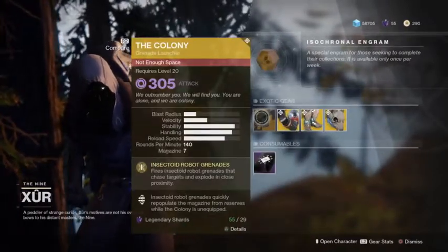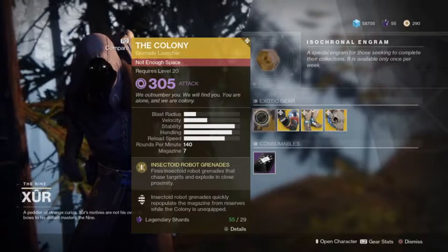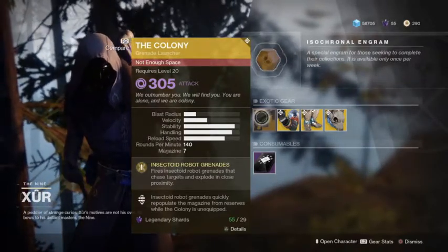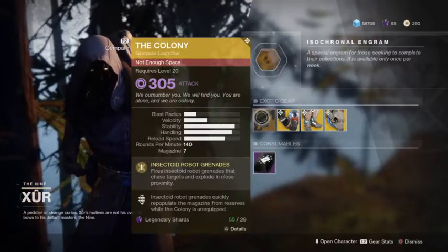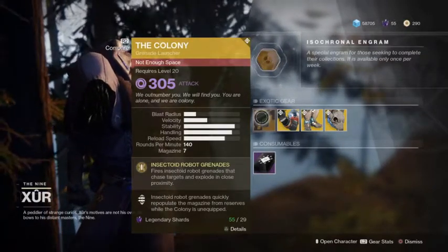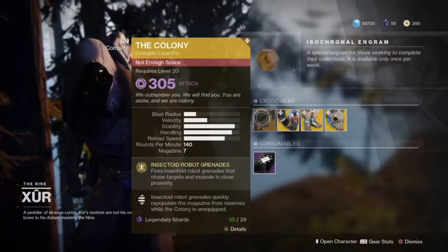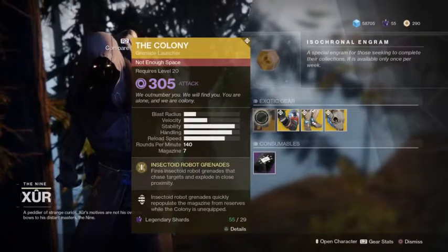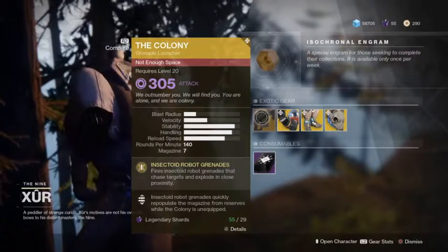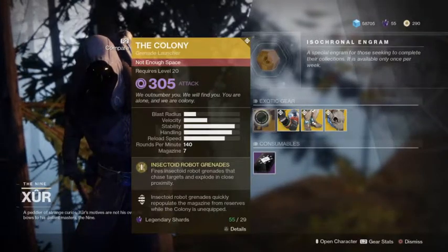Let's go back over the items and break them down — see what's good, see what's not, see what's worth having. The Colony, grenade launcher. This weapon is an absolute destroyer in Crucible. If you do not have this weapon for Crucible, I'm sorry to tell you, but you're doing something wrong. This is a must for Crucible.